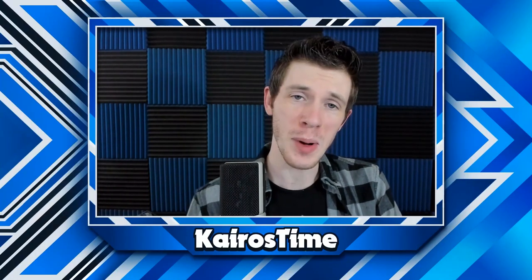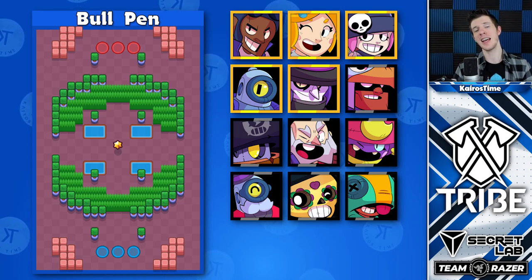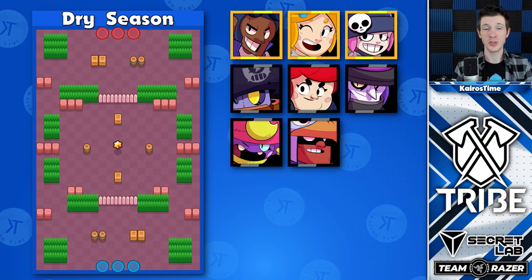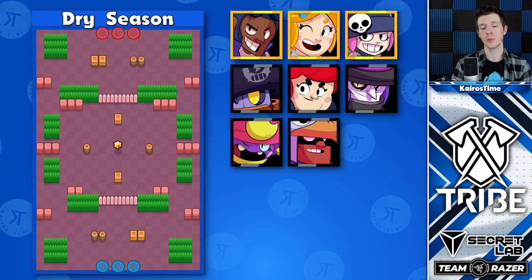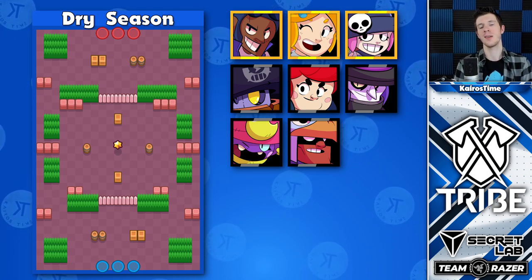We're going to start with Bounty. Bullpen is your typical Bounty map with Brock, Piper, and Penny up at the top with some other interesting choices such as Mortis and Ricochet. Dry Season does not have a whole lot of variation, but it is a longer-ranged map, which gives tankier long-range brawlers like Pam and Bo some use against Brock, Piper, and Penny.